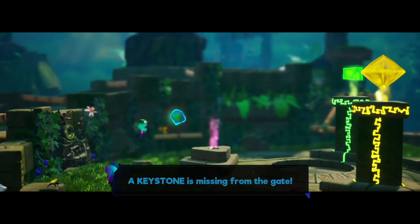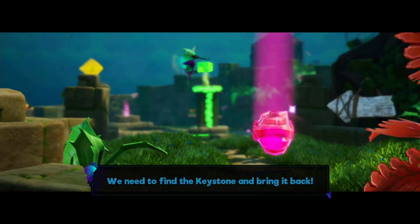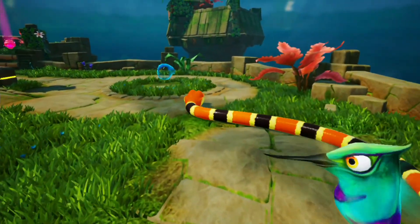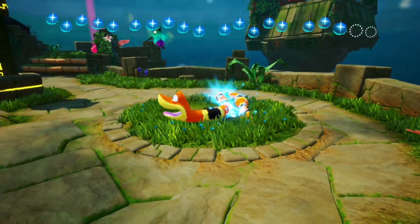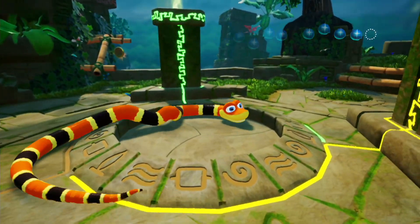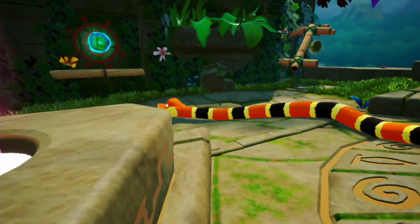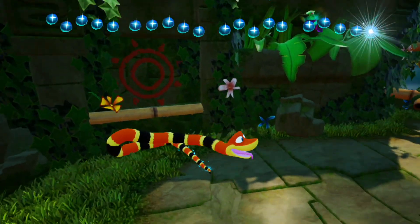A keystone is missing from the gate. Find a keystone and bring it back. Well, you found it — why can't you bring it back? You're a bird! Let's grab these last orbs. It also looks like there's lots of collectibles to get as well. I thought I saw an orb over here as well. It's not letting me out — I was like, I'm stuck in here.